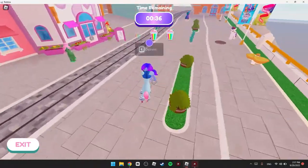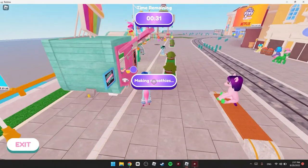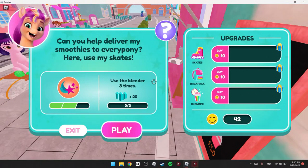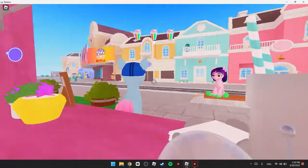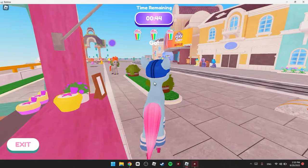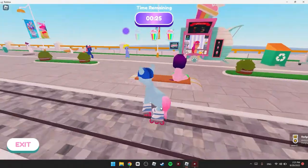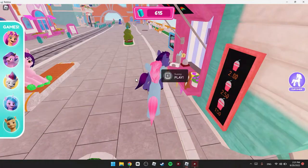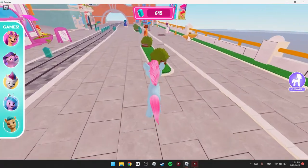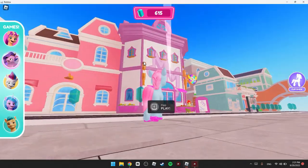What you have to do is just keep making smoothies — it's very easy. I played about three minutes and got it twice, so I had to play one more time to get the badge. And I finally got it! When you get the badge, just click exit.